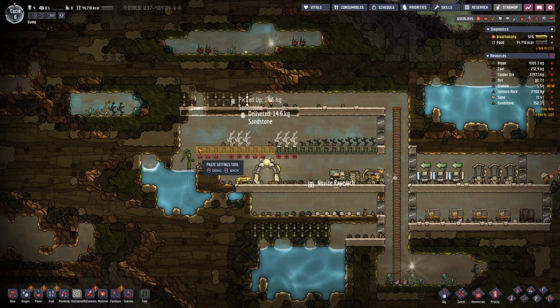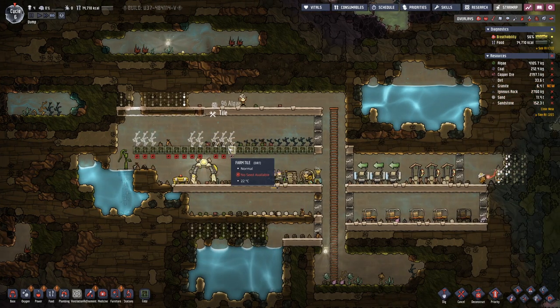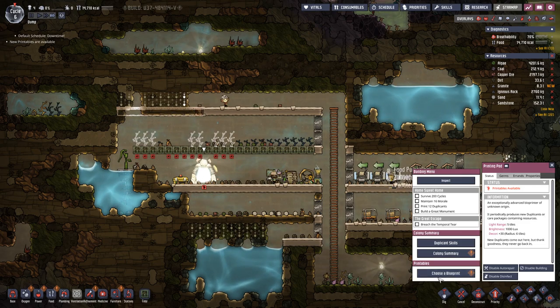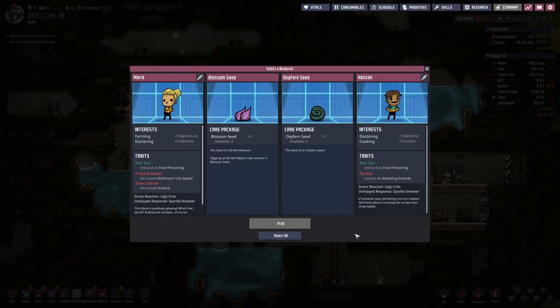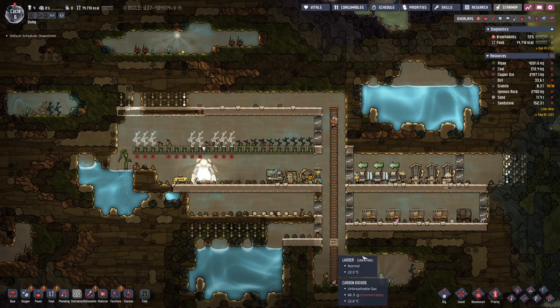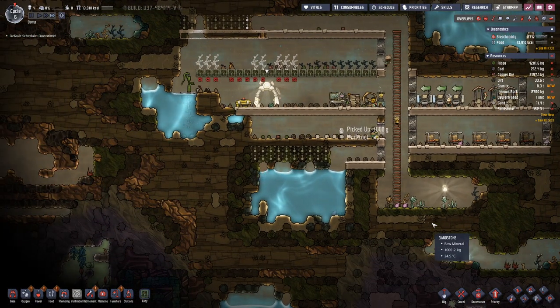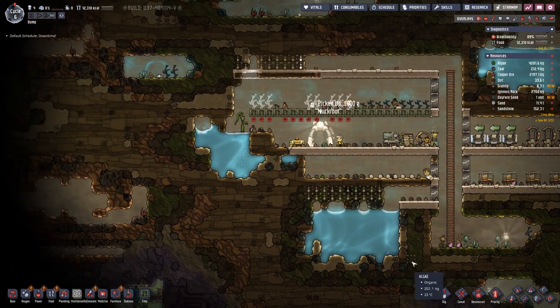For other things, what we use here we need at body temperature - so around 30 degrees. We have another duplicate we can print. We are actually looking for someone we can use for research, but these two are no good. We will have enough blossom seed, but oxford seeds you never know - and on this map they do not occur naturally, so we will have to get them through the printing pot.